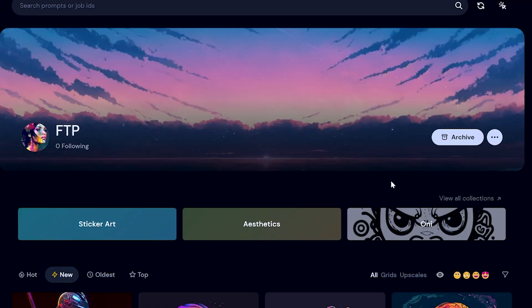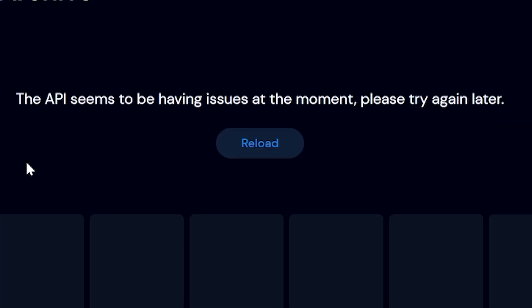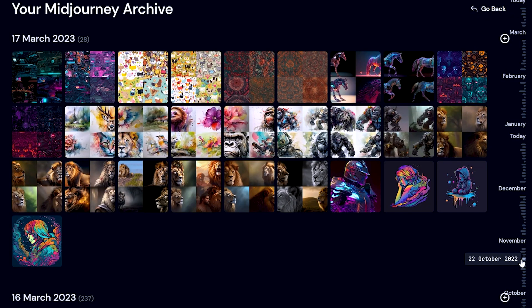Now let's talk about the best way to compare old prompts to new prompts. First, find an old picture on the MidJourney website. You can hit the archive button on your homepage, and if the website is working properly, it will sort all of your pictures by the date you created them — super powerful for finding old pictures. Let's try finding something from October 12th. A full body shot of a damaged in-battle female warrior with colorful leather armor.